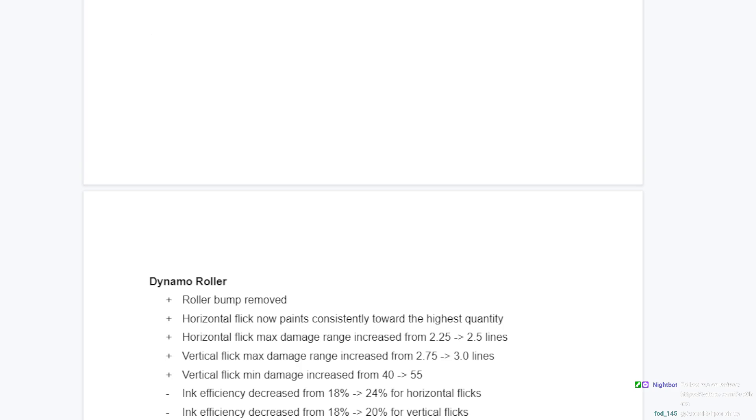Dynamo with these changes now has incredibly threatening flicks and doesn't out-paint everything like it did in S1. It can match or do a little bit better than most weapons - it's a really threatening painting tool. To keep it from being broken, it can only paint for a little bit at a time. That's what it should be: really overwhelming, threatening paint, but you can only do it for a little bit. Ink efficiency is an actual skill that has been thrown out the window with LDE nerfs and meta shooters.